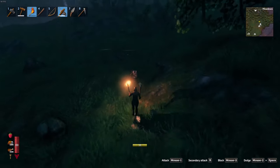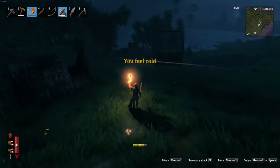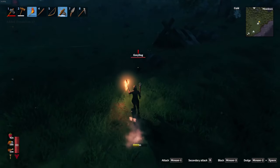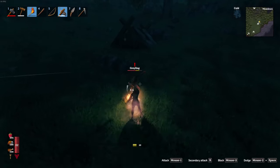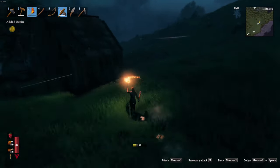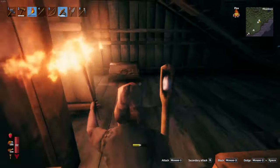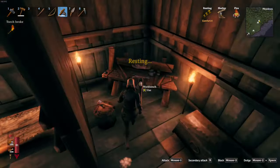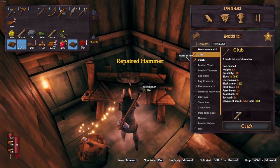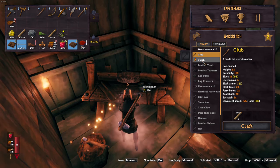Hey, dude. I wonder who came up with these characters — weird looking characters. Do your thing then. I'm not going to chase you around. Are you going to run after me? Yeah, figures. Hey there. I need to fix my stuff. My torch broke. Okay, I need to make another torch. Yep, make another torch.